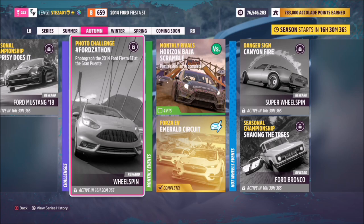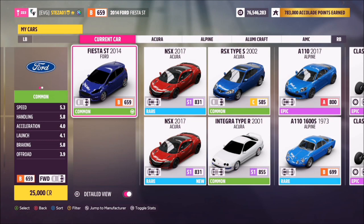So without further ado, let's take a look at the car in question. This is the 2014 Ford Fiesta ST — it will set you back 25,000 credits from the auto show, or you can possibly pick one up cheaper in the auction house if you wish to do so.